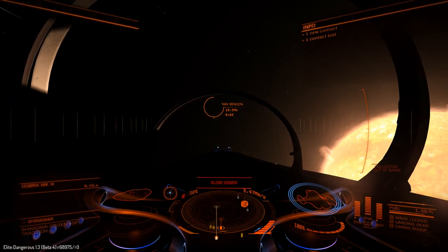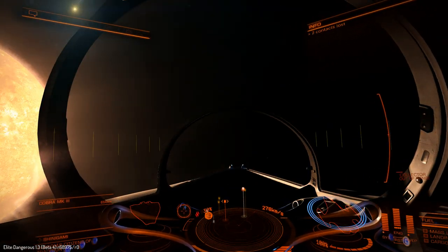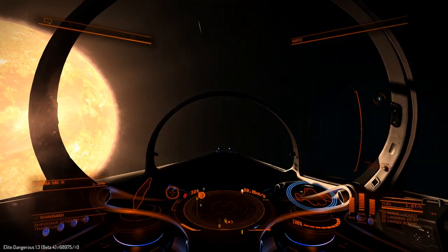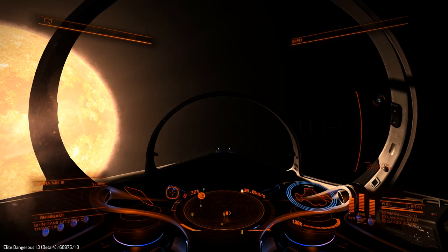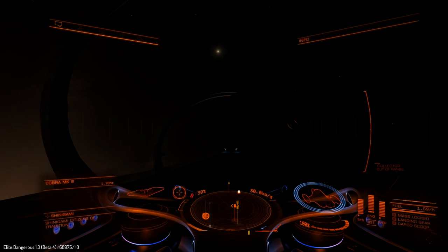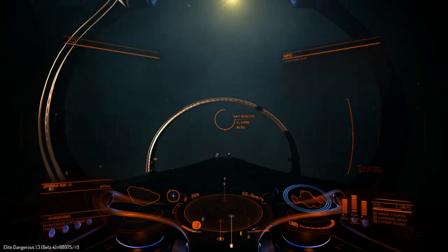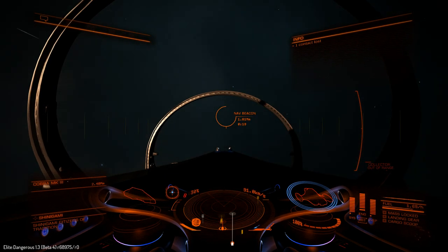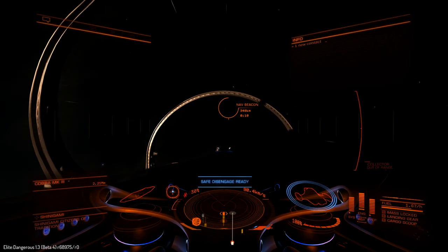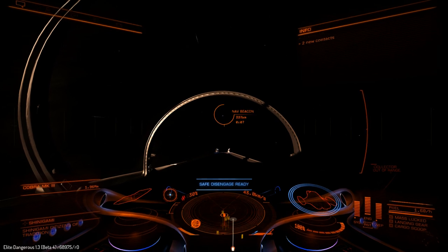I think I have some people getting ready to try to interdict me. Let me go ahead and slow down and let them do it just to see what they are. There's one of them — yeah, he's definitely trying to interdict me because he keeps looping. It's a couple of Cobras. That's gonna be interesting. I'll just go ahead and park, see if they can grab me. I think they're a little tackle confused. If you guys aren't gonna interdict me, then I'll just head into the beacon. I don't know what they're doing, they're just kind of weirdly looping me.